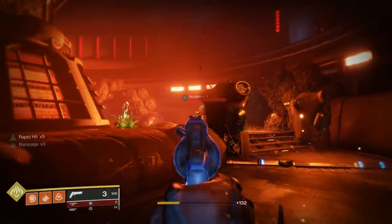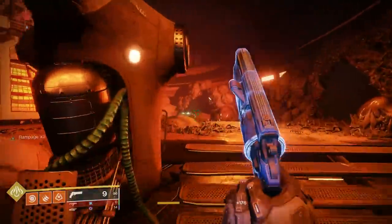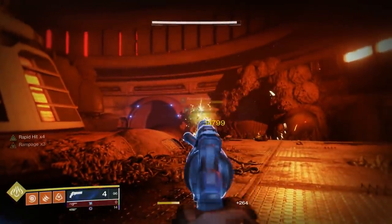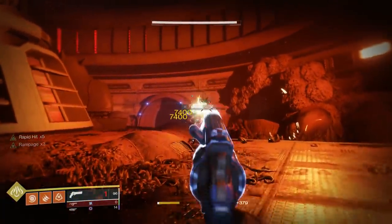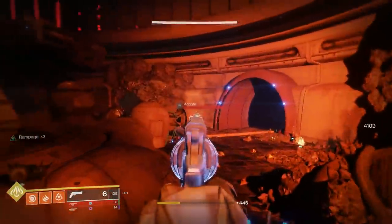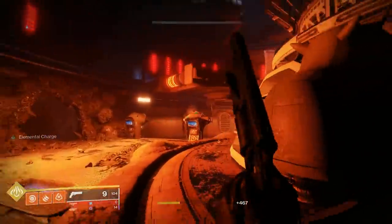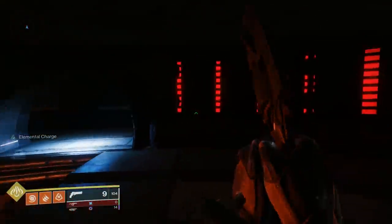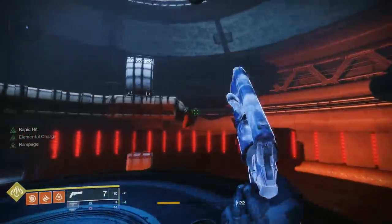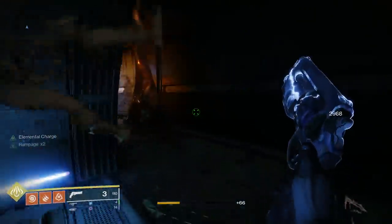A suggestion someone told me that I've found quite useful is for swapping weapons. Initially the mouse wheel scrolls through all your weapons, so if you scroll too far and wanted your shotgun you'll end up on your heavy with no ammo. What I did instead: scroll up on the mouse wheel is always your kinetic, scroll down is always your energy, and clicking the mouse wheel is always your heavy. It's much more deliberate so you won't swap to the wrong weapon accidentally.